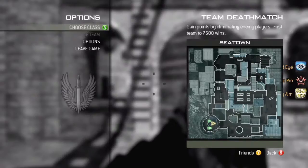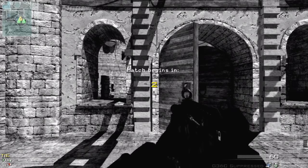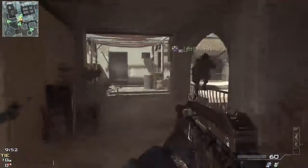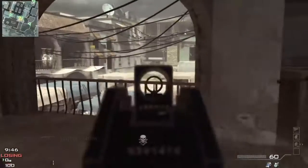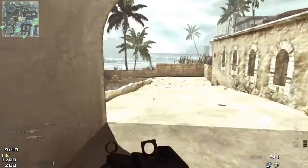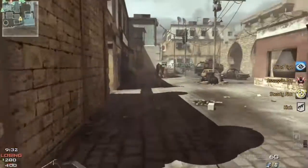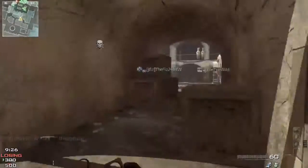I actually start out first with the Type 95, and then I change to the G36C, but I'm going to actually change back to the Type 95. I liked the G36C when I first started — it was my favorite assault rifle — but it seemed like some of the updates nerfed some of the assault rifles; they aren't as strong, especially on smaller maps. However, the submachine guns are so much better on these maps, so it's hard to get it right.